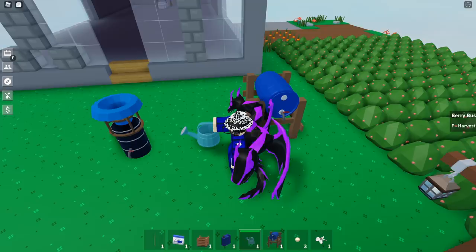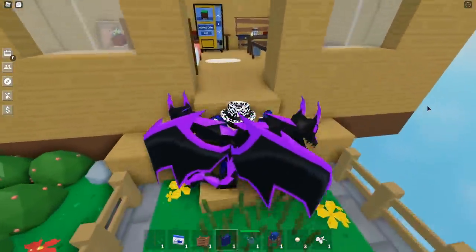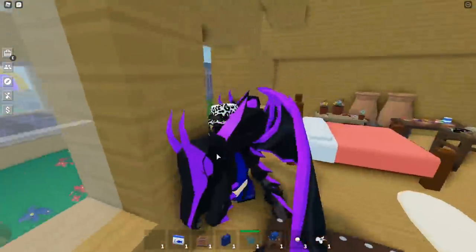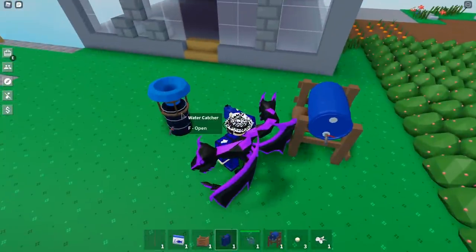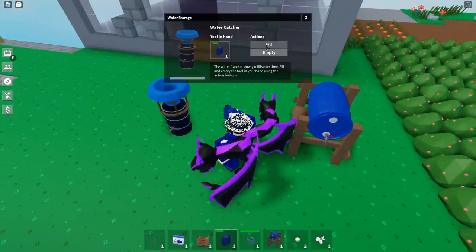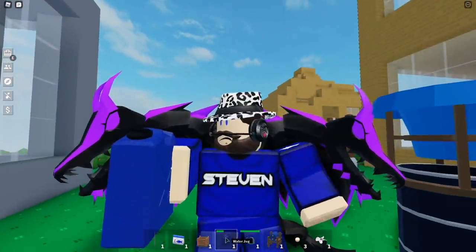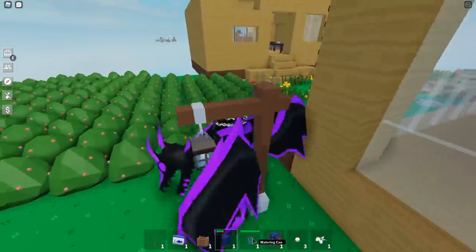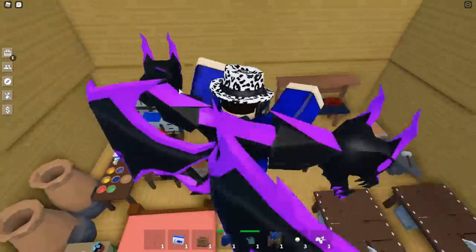The water jug is also a way to transport water. Go to the water catcher, click fill, and the water fills into the water jug. You can see the green bar showing how much water is in storage.